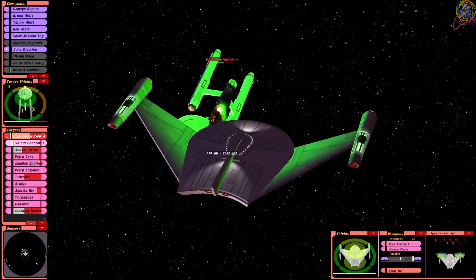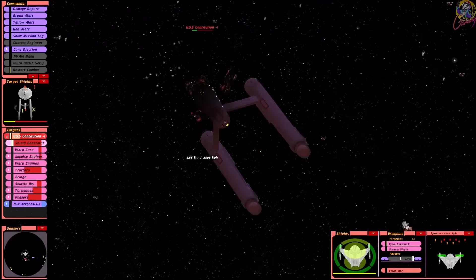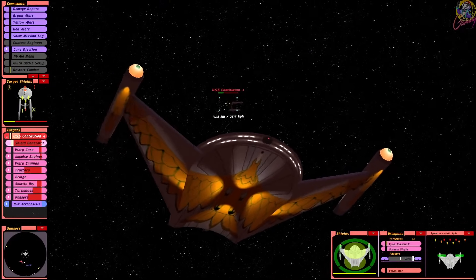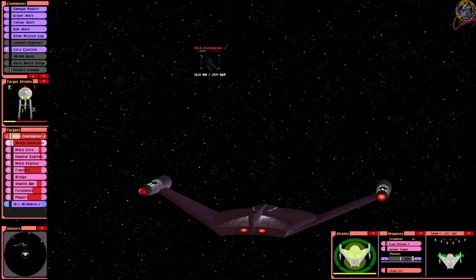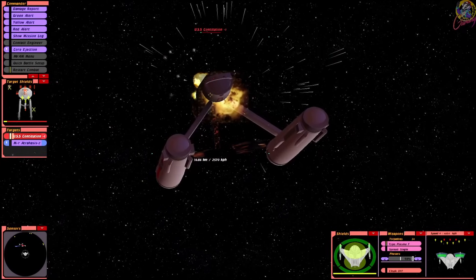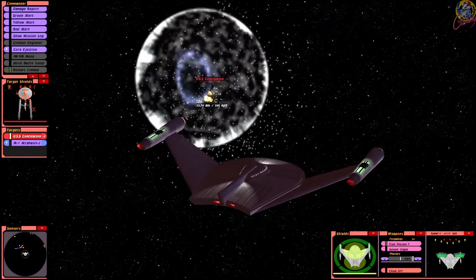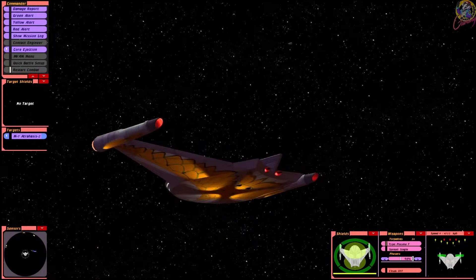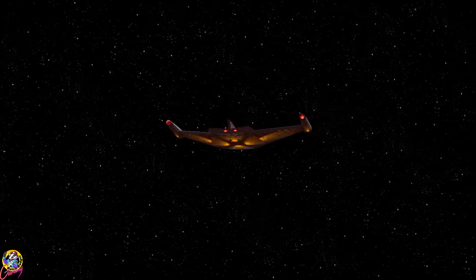We got their sensors! They've lost their saucer! Where's it gone? My theory is that all the red shirts were in the saucer section. Kirk and the other staff are in the... Simulated enemy ship has been destroyed. Another victory for the theatrical pointy-eared Romulans.